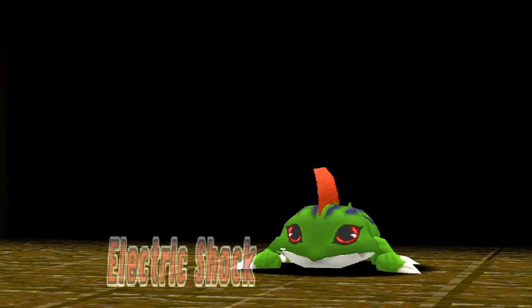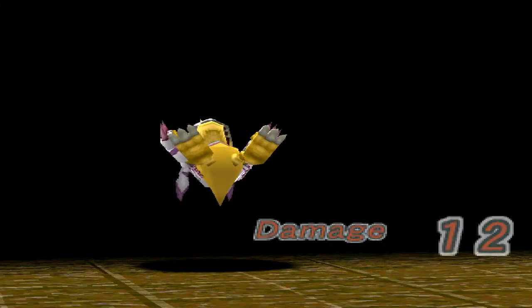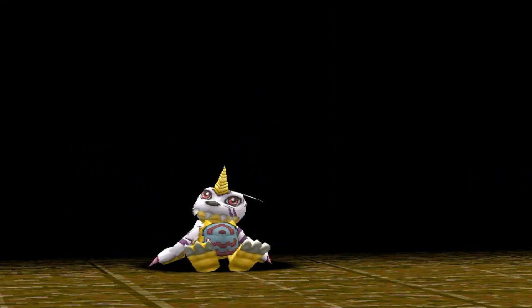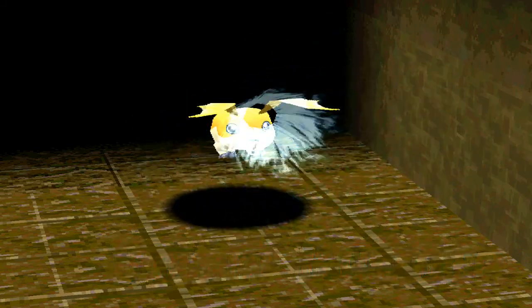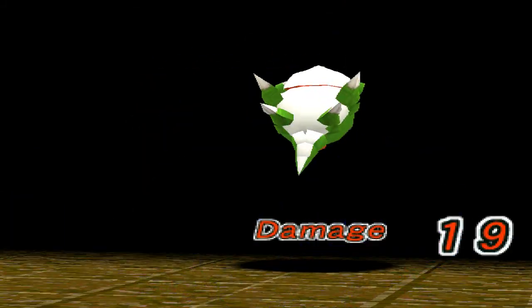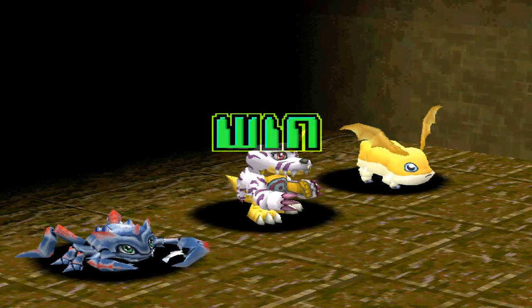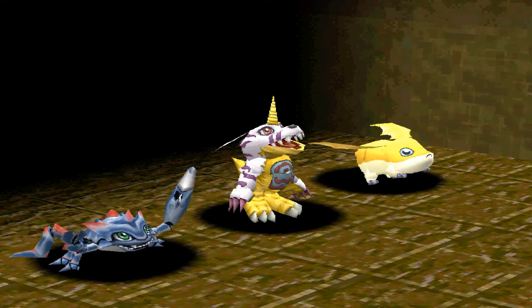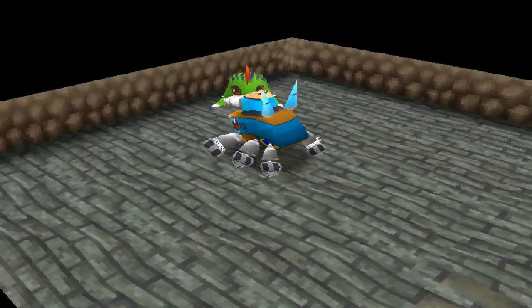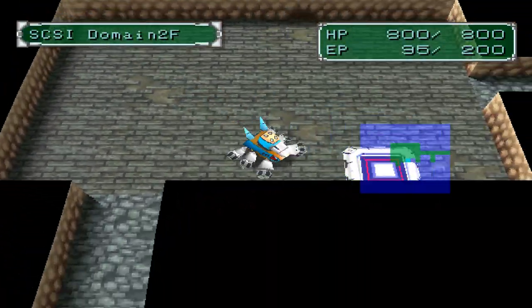There are rooms later on in the game that will essentially have HP and MP discs. Then there are going to be certain special rooms full of acid panels that will have good stuff like DNA up chips, DNA down chips, attack, defense, speed chips, HP and MP disc chips. Those are really nice to farm and use when you DNA Digivolve.